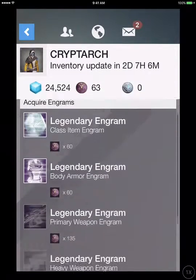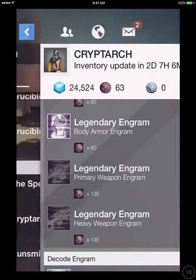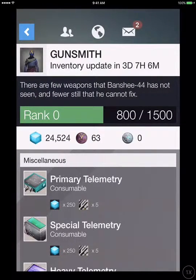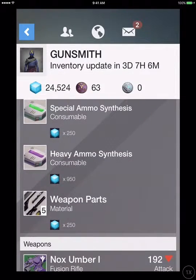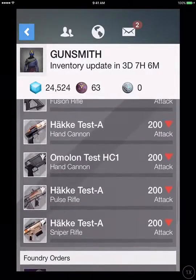The Cryptarch has a Legendary Engram: Class Item, Body, Primary, and Heavy engrams. The Gunsmith has Primary Telemetry, Special Telemetry, Heavy Telemetry, Special Ammo Synth, Heavy Ammo Synth, Weapon Parts, some green weapons, and the Test Weapons.